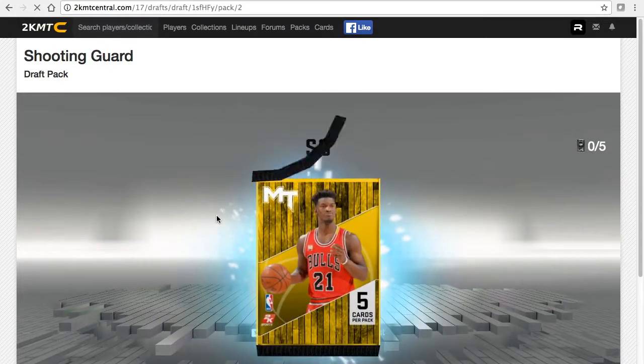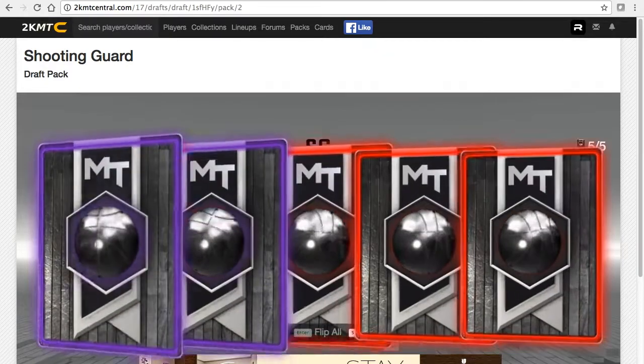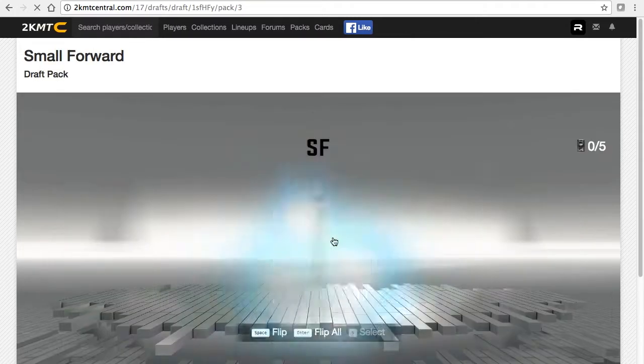Shooting guard would be good. If I get a DeMar DeRozan, that's what I really want. Two amethysts - James Harden, I'll take that, that's pretty good.